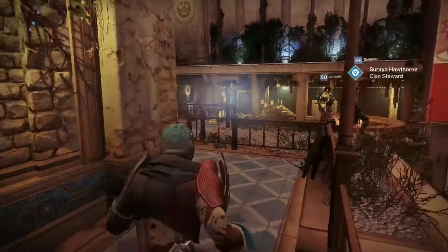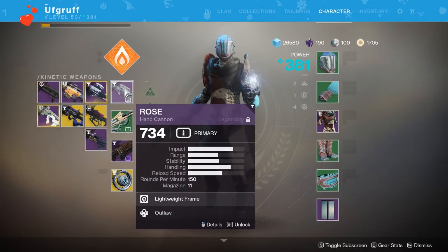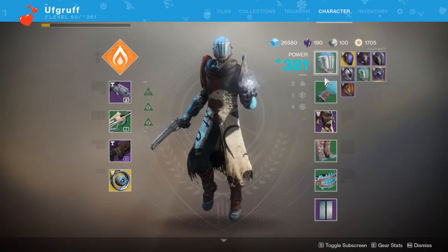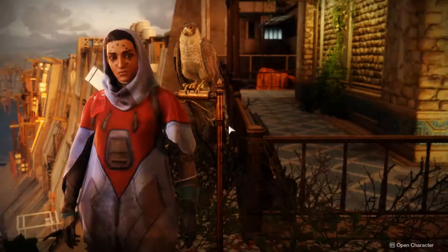The way to make sure you're matching up against people that are AFK farming is to drop your light as low as you possibly can. Just put on everything you have that's not 750 or whatever your max is. The easiest way I found to do it is to go over to Hawthorne, everybody's favorite clan vendor.